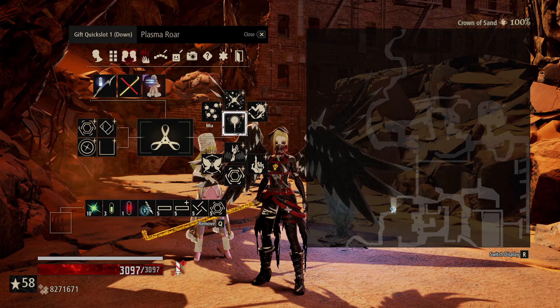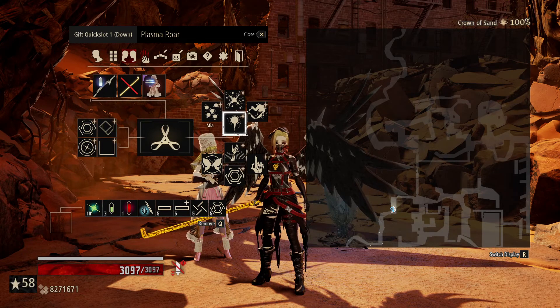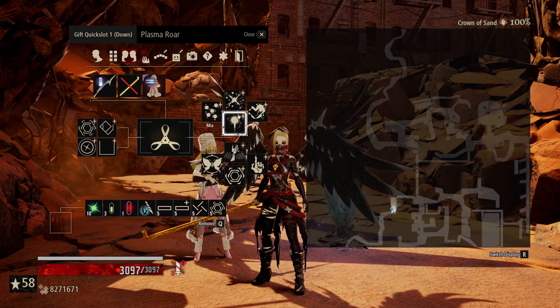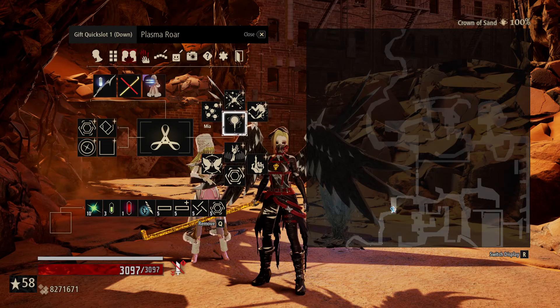The one thing this build does have going for it is range — this is all at range. Typically when you're close to Eva you have to deal with a whole bunch of things. Except for the spinning hands — when she does the spinning hands you want to be as close to her as possible, but she won't do spinning hands if you're far away. If you're close to her you typically get the explosions and get hit by things you can't see off screen. So you want to fight Eva at distance, and we'll have that built into this build. A medium distance — I'll show you the sweet spot.